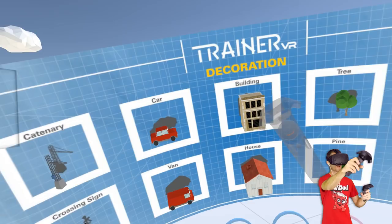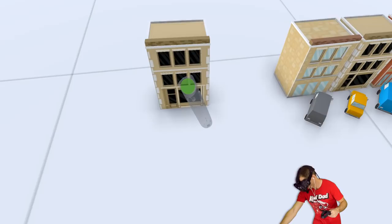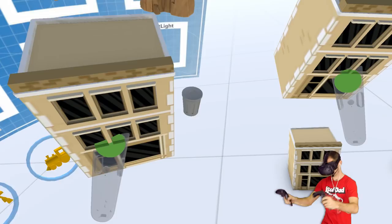I'm gonna get some buildings. Maybe like this way - one here, a couple more. We can change the colour of these afterwards.